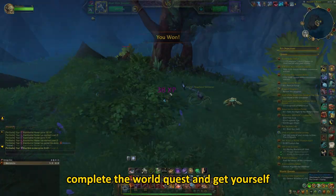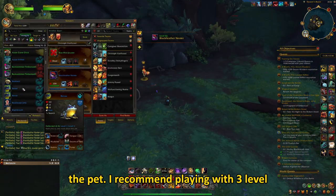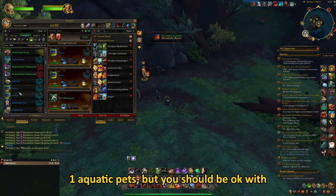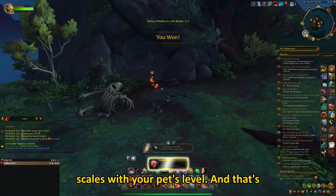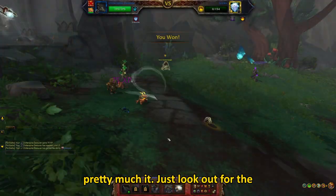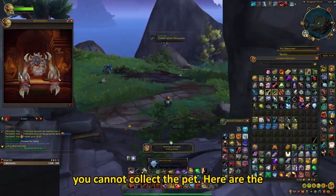Once you're done with that, it is time to complete the world quest and get yourself the pets. I recommend playing with 3 level 1 aquatic pets, but you should be ok with pretty much anything, since the boss also scales with your pet's level. And that's pretty much it — just look out for the world quests, since if they are not up, you cannot collect the pet.